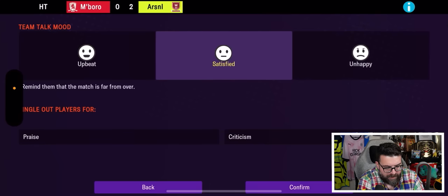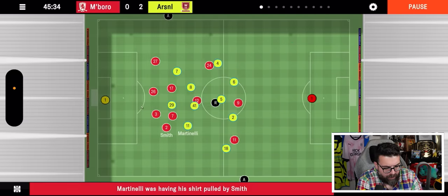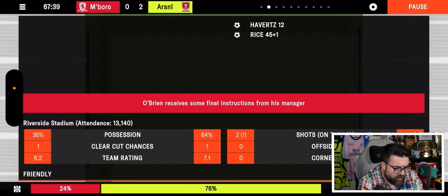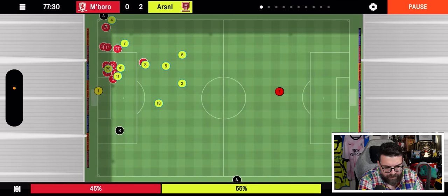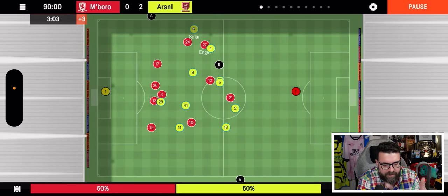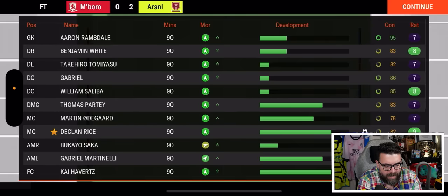At halftime we can now do a halftime team talk — we're satisfied with how things are going, which motivates everybody apart from Kai Havertz, tough tomatoes. There's also a feature called 'react to key match events' — making game-winning calls with new interactive match events — though one hasn't come up yet in this match. Some of this stuff is hard to show in a first look because it happens as you play.